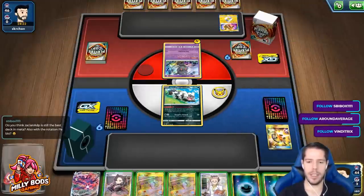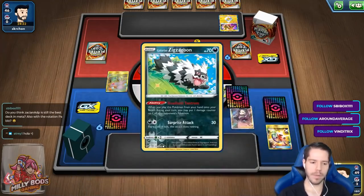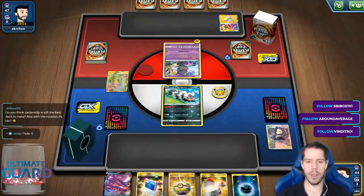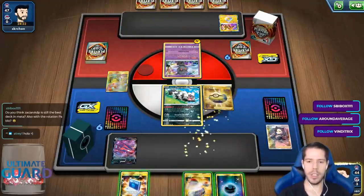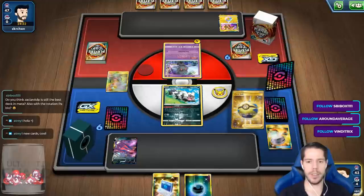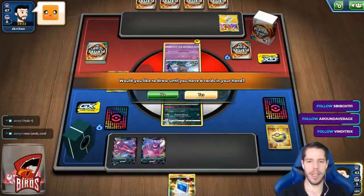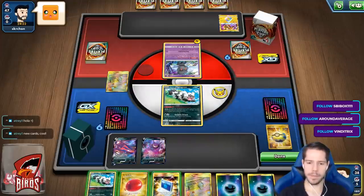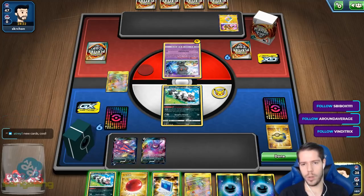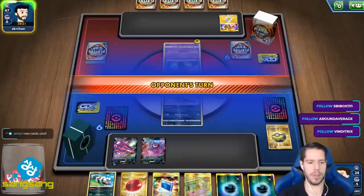I'll keep the VMAX and go ahead with Marnie. We got a Crobat and we have a switching card. I don't intend on attacking yet — I'd rather keep the Poké Communication as a way to access my VMAX or another Crobat. I can't take a knock out even though this guy's weak to Dark, so I'm just going to pass here.